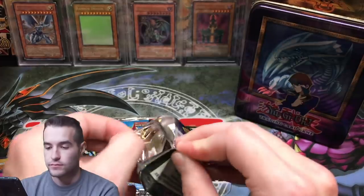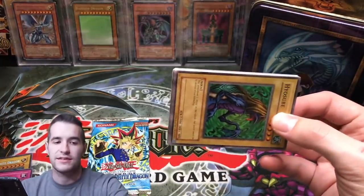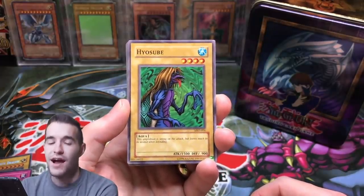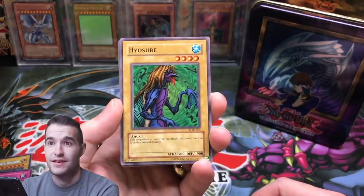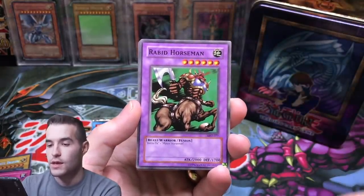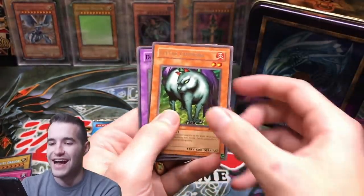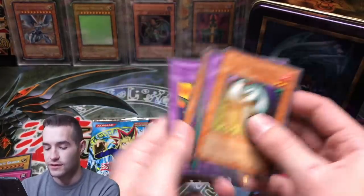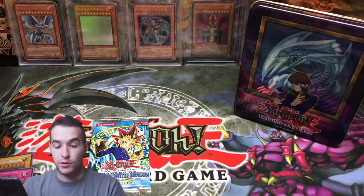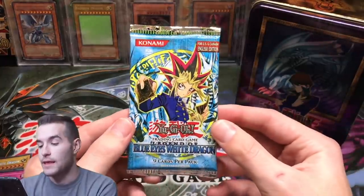Metal Raiders. Come on, give us something epic. We've only pulled like Magic Jammer, and we pulled Suede last time. Can we get a Skull? Summon Skull, Gay Guardian, Time Wizard, Solemn Judgment, Barrel Dragon — any of those would be awesome. Disc Magician, Rabbit Horseman, Steel Scorpion, Little Chimera, Pump King. I just want something from Metal Raiders so much. Spoiler alert — if we open some 2002 Tins, they have two Metal Raiders packs, so that'll be pretty cool.